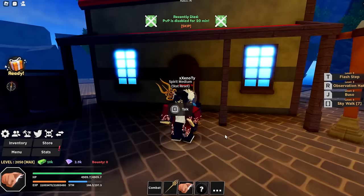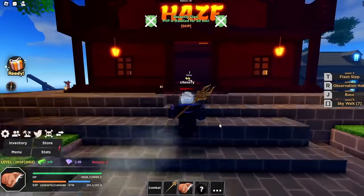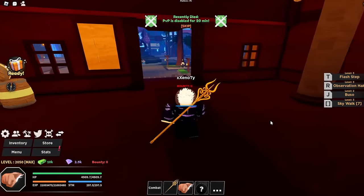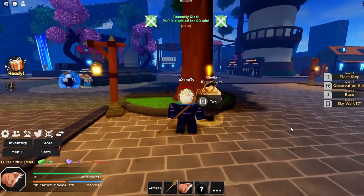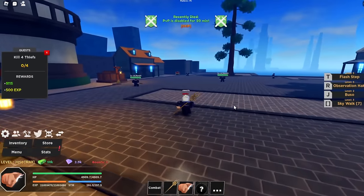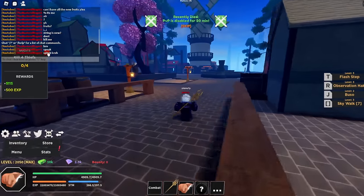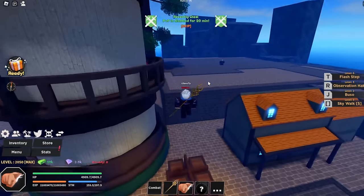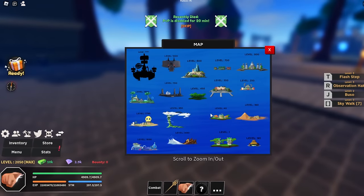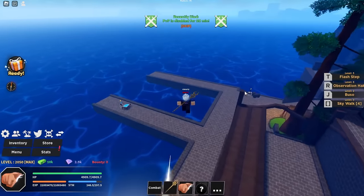There's a stat reset NPC called the spirit medium — she lets you reset your stats if needed. When you're first starting, you want to go inside and talk to Amelia. She will give you your first quest and explain how marines and pirates work. She has quests at level one, level ten, and level twenty-five. Start with level one, then do the level ten quest, and the bandit boss will be further up. You want to get to level 40, then head to the next island.